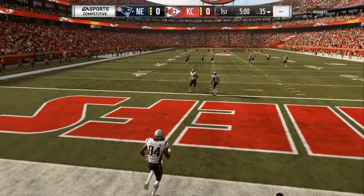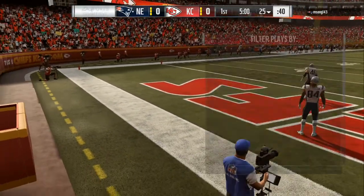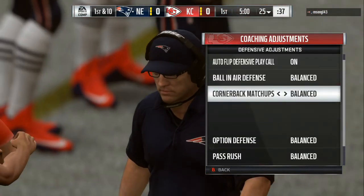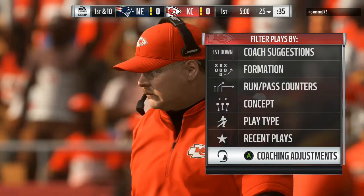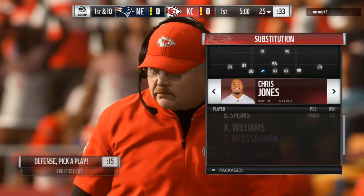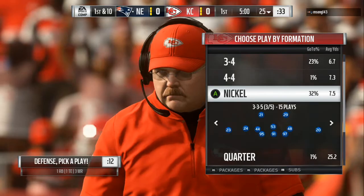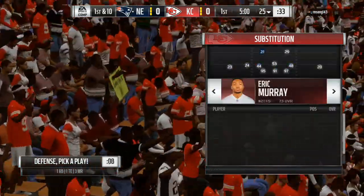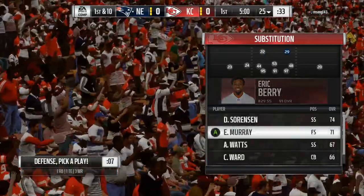So after playing the beta for hours after hours after hours, you can go right here to coach adjustments and you can set your auto flip and all that type of stuff right there from the menu. So you don't have to come out and do the base align and all that different type of stuff. So right here, we gonna come out in 3-3-5 and we gonna set our personnel how I like it. We gonna make sure that we put auto flip on.